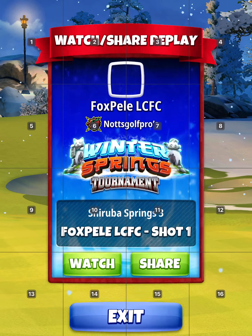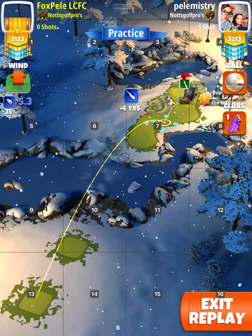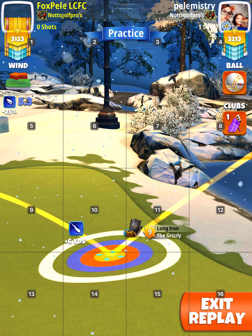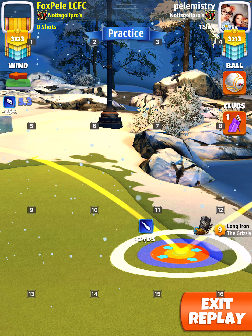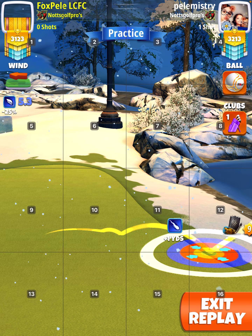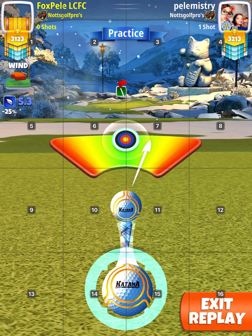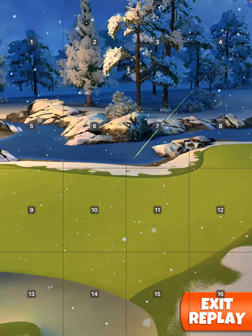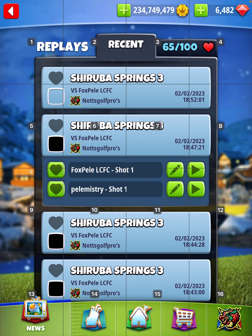The shot after that — notice the wind here, 5.3, same thing, no move target. Two back, three right. This time I adjusted sideways because to me it didn't make any difference, so I went back to my normal thing. This one goes in — watch how it goes in the hole. It just sneaks in into the right hand side.